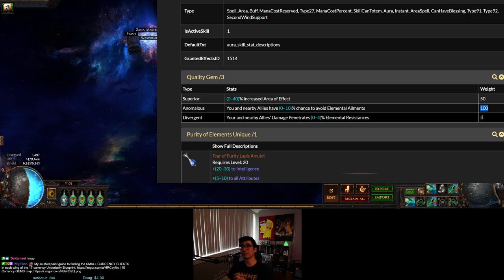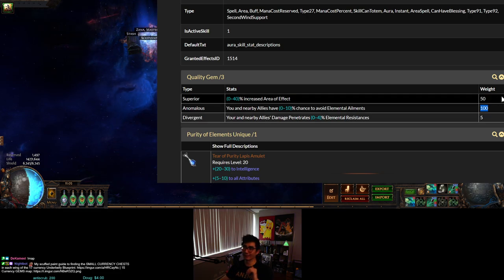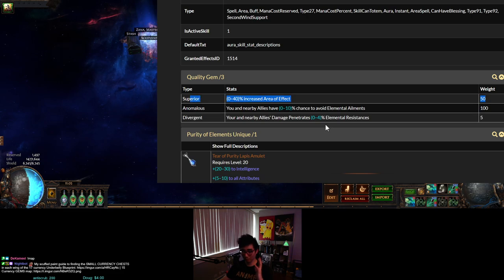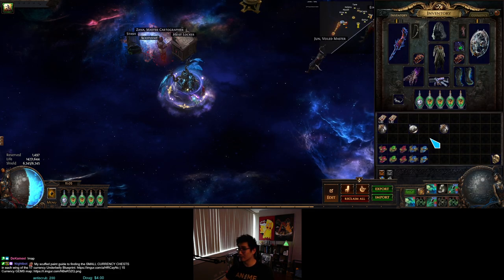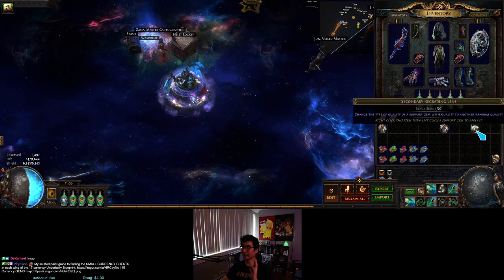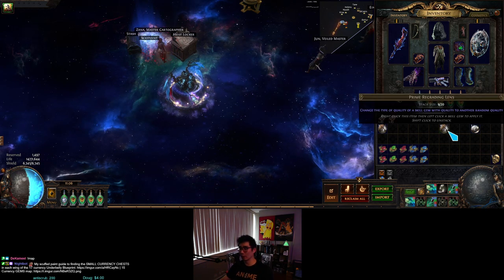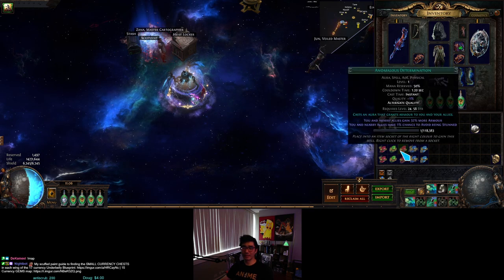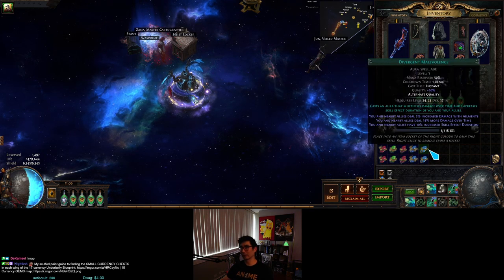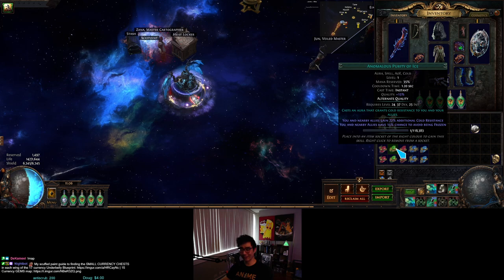To recap: go to poedb.tw, make sure you're starting from the correct quality type, and don't use the lens on a bad original version and halve your chances. Now let's get into the fun stuff — the secondary lens follows the same exact rules, just for support gems instead of active gems. I have 10 of these prime regrading lenses and I checked the trade site to buy the anomalous versions — some might rise to 20-25c if people are buying bulk, but they're very cheap right now.